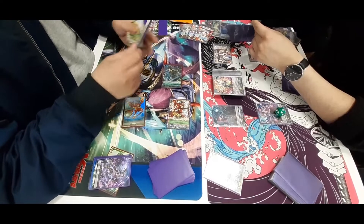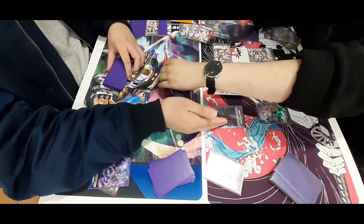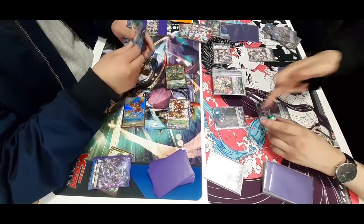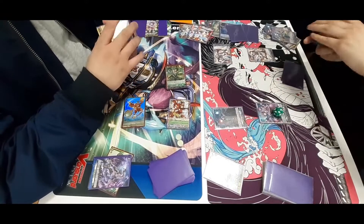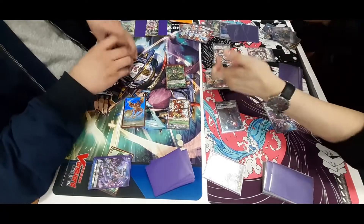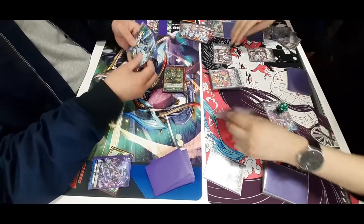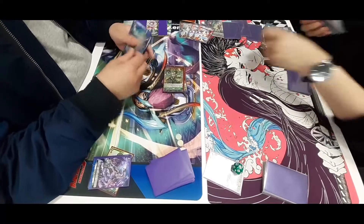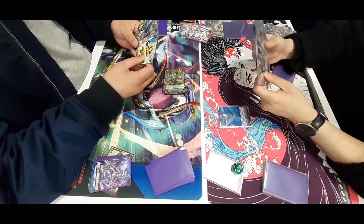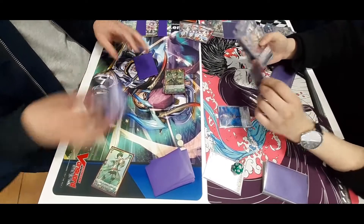The opponent guards that one. They still have the rearguard for an extremely big number, and the Aurora player takes that one. Barrow Magnus now uses its skill — it has the adequate amount of Soul to gain its full effect, which is: draw a card, get a crit and plus 10k, then retire both itself and the opponent's board, and call out two cards to rearguard circle.